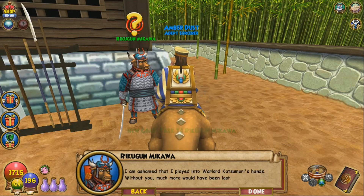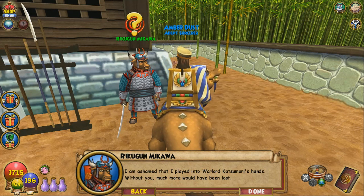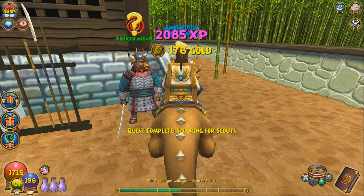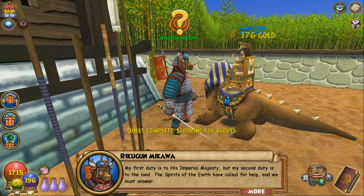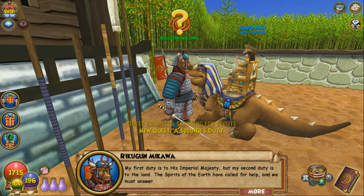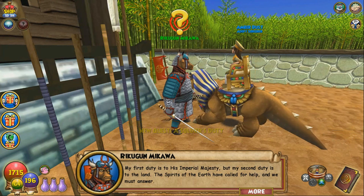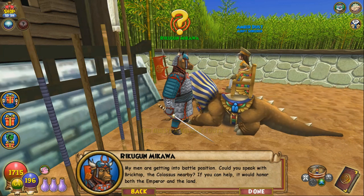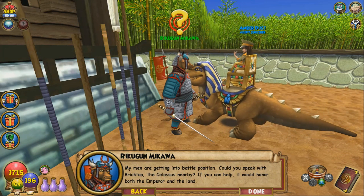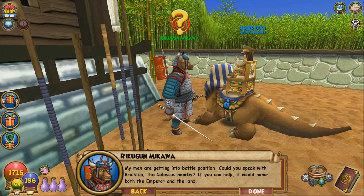In-game: 'I am ashamed that I played into Warlord Katsumori's hands. Without you, much more would have been lost.' You're making me blush, stop! In-game: 'My first duty is to his imperial majesty, but my second duty is to the land. The spirits of the earth have called for help and we must answer. My men are getting into battle position. Could you speak with Bricktop the colossus nearby? If you can help, it would honor both the emperor and the land.'